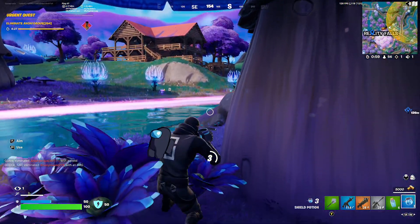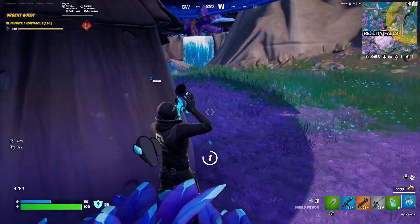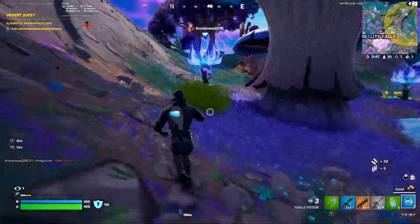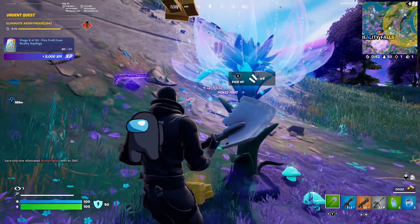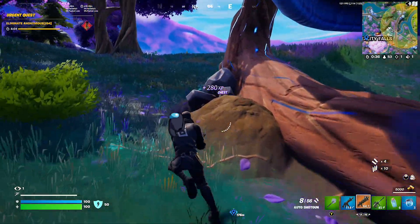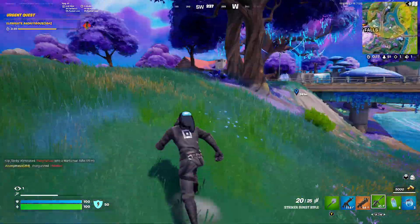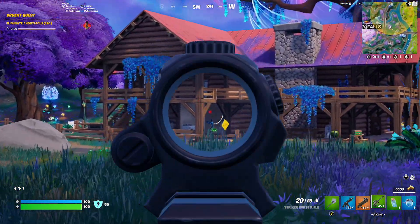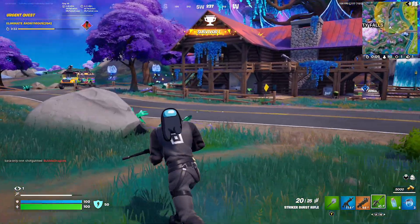Let's pop this biggie and get out of here. You don't want to hang here too long — that's how you get sent back to the lobby. Let's rotate. I could use a better rifle. You guys think it's too easy to get good loot this season? I feel like it's getting easier and easier to get good loot as the seasons go by. I think it's too good.